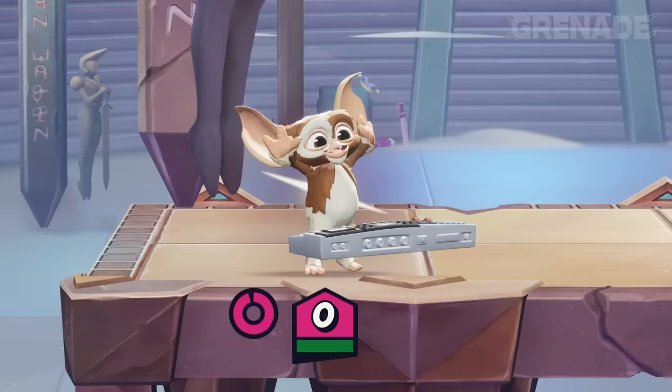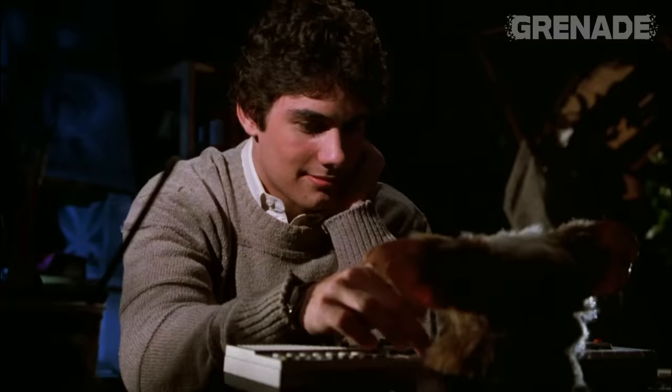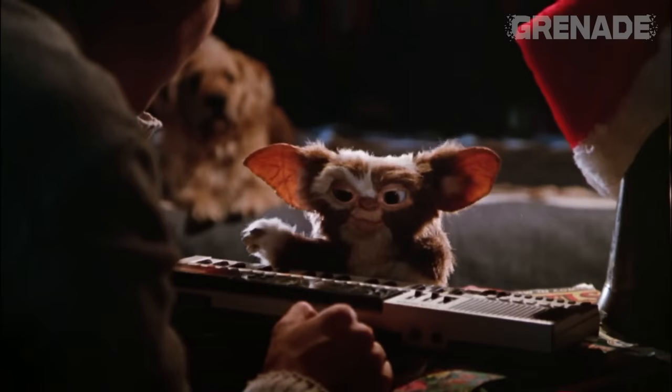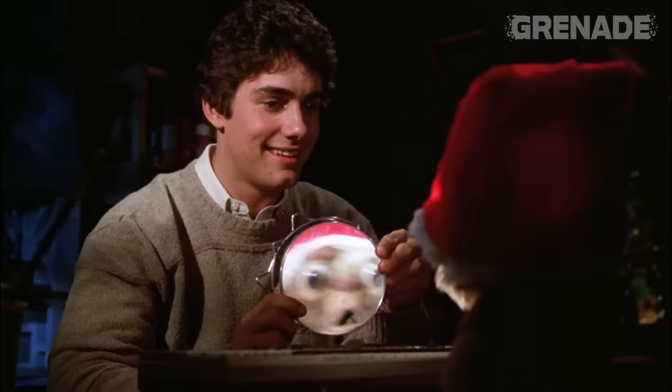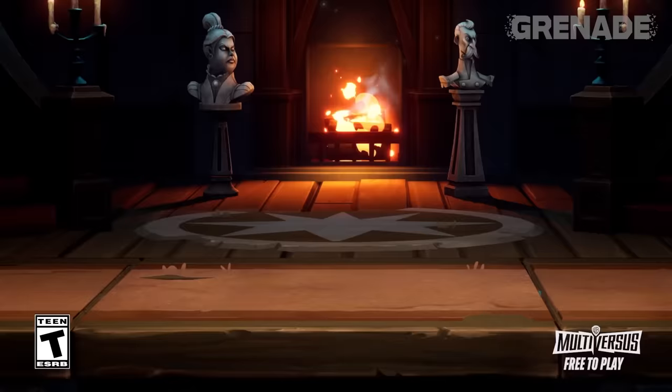Gizmo's down attack move lets him bring out a keyboard. When Billy and the Mogwai are getting to know each other, they try to transpose Gizmo's song into piano notes. Gizmo gets involved on the final note before falling into a bin dressed as Santa Claus. And you know the Santa hat version of Gizmo is definitely coming to the Christmas update of MultiVersus.